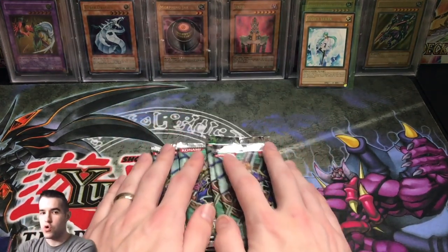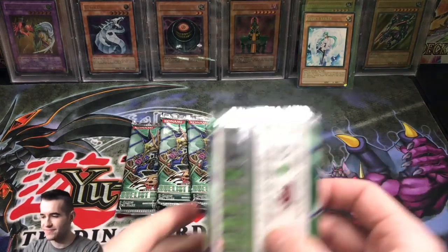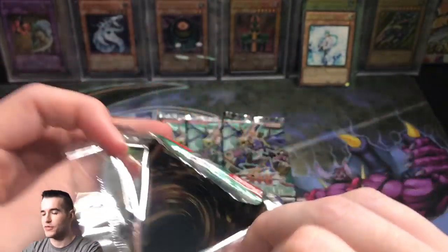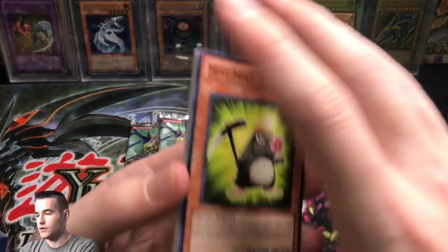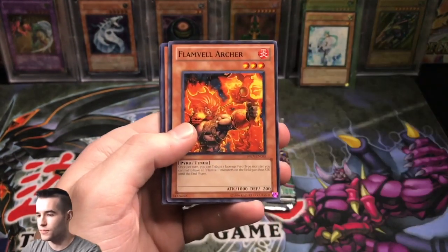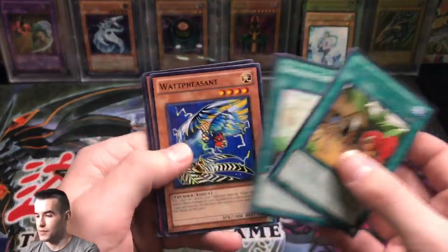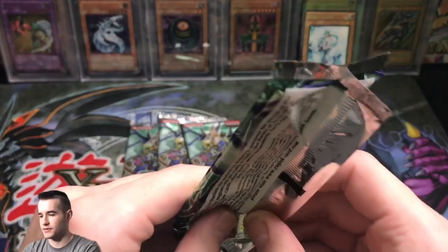The moment we've all been waiting for — Duelist Revolution. Can we get an Ultimate Rare? The targets are Ultimate Rare Effect Veiler and Ultimate Rare Solemn Warning, both very big money. Going back to 2011. Opening the first pack: Mine Mole, Synchro Material, Synchro Fusion, Flame Veil Archer, and a Unibird — Super Rare. Not an ulti but Unibird is a card I've never seen before, kind of cool. Checking for decent rares: Amazon's Village — I don't know if Amazons are any good.